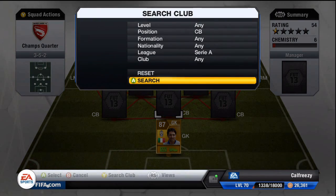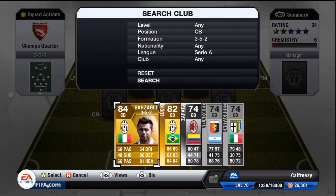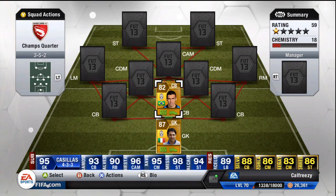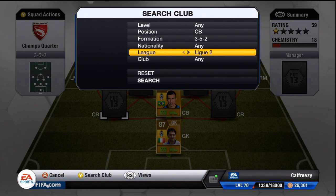In goalkeeper I decided to pick Buffon — one because Buffon is a quality player and he fills the Juventus role, so that worked absolutely wonderfully. Then we obviously had centre back positions to fill. Lucio as a centre back is alright — he has a high attacking work rate so he can let you down a little bit, but I figured he'd work well combining up with Buffon.